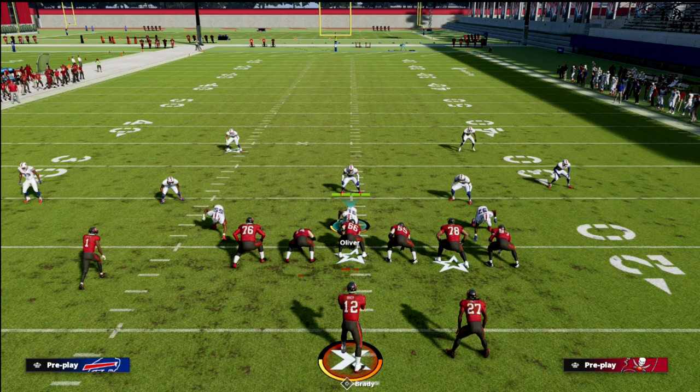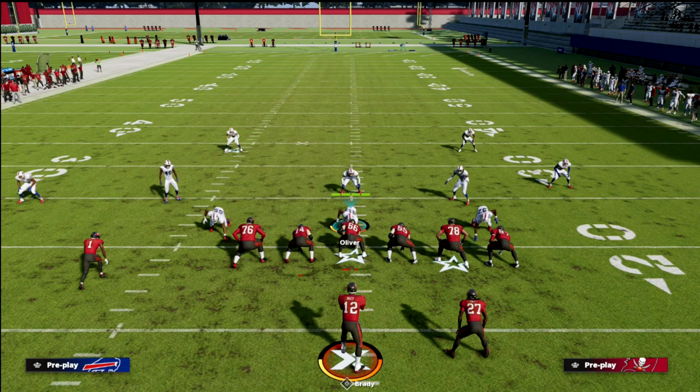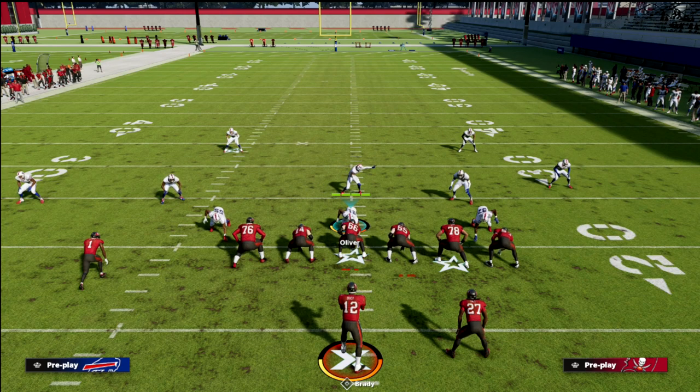Trips tight end is one of the hardest formations to play coverage against. If you enjoyed this video and want to learn more about this offense or get better as a Madden player, head to the description below and join my Patreon. You'll get access to all 13 of my ebooks, including the trips tight end ebook, exclusive breakdowns, updates, and reports — all for just $10 a month, cancel whenever you like.